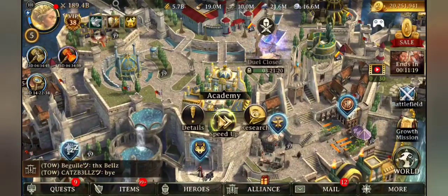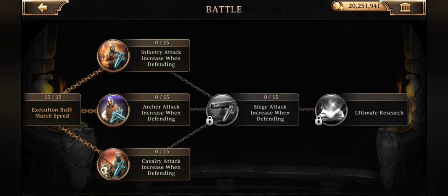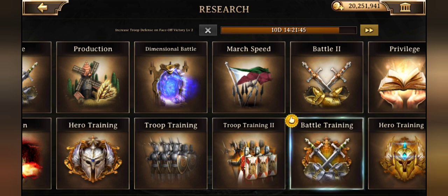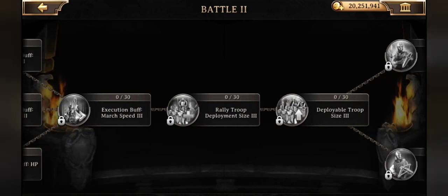We also have new research in the Academy, particularly in Battle and Battle 2 — not Battle Training. This is for your defenders and increases your attack while defending, so it only applies when someone is attacking you. That made me a little miffed because I'm right at the part in my Battle Training that reduces enemy troop attack by 300%, and they just released a patch that gives everybody 300% for a lot less cost. I'm not doing so great in my Battle 2 yet, but it's back there.